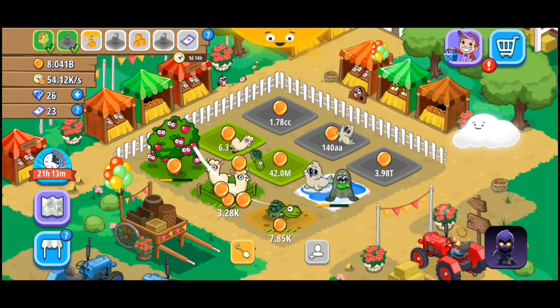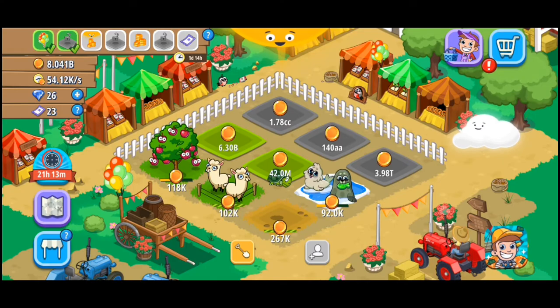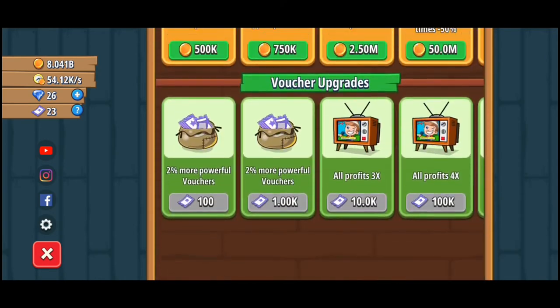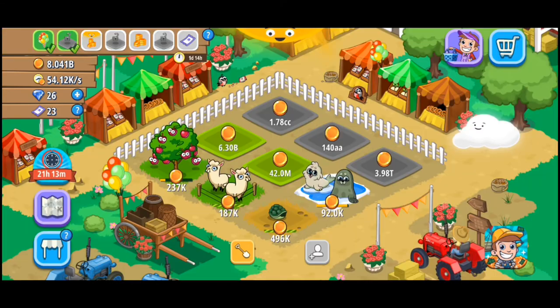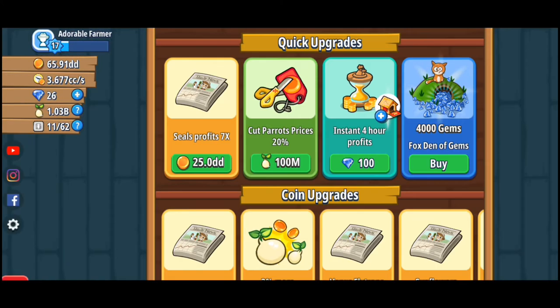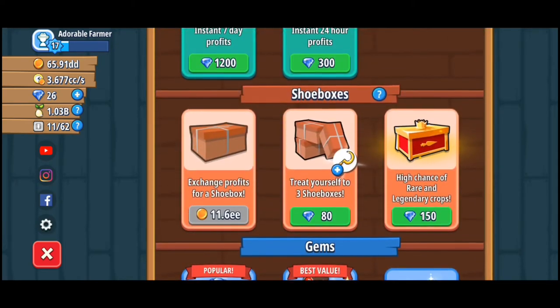So right now I'm going to build a plot, and over here I can choose only the oranges. But if you're going to open the boxes, let me show you which kind of boxes I'm talking about. Over here at home we have the market, and down over here, as you can see, shoeboxes.